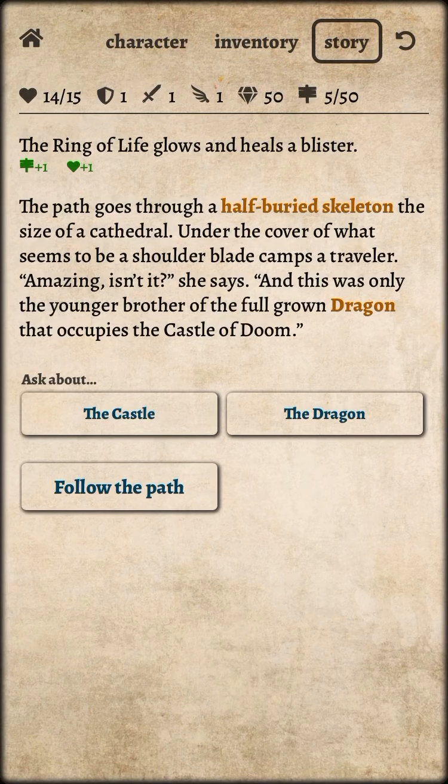Path of adventure. The ring of life glows and heals a blister. The path goes through a half-buried skeleton the size of a cathedral. Under the cover of what seems to be a shoulder blade, camps a traveler.